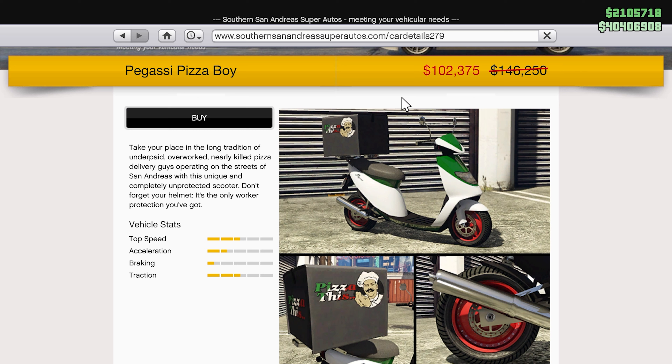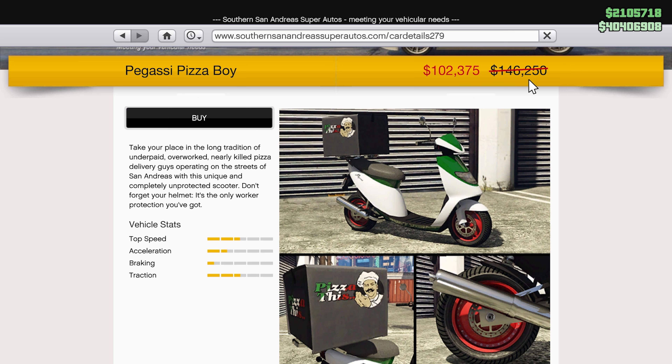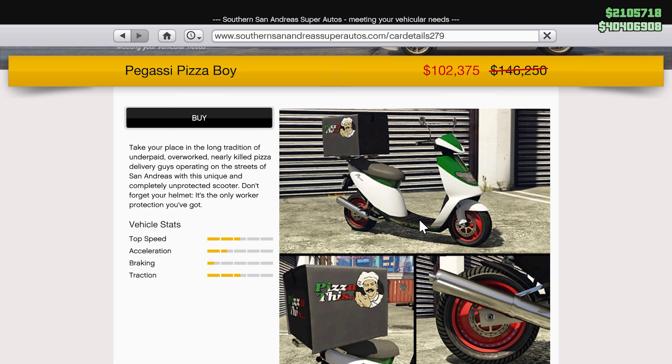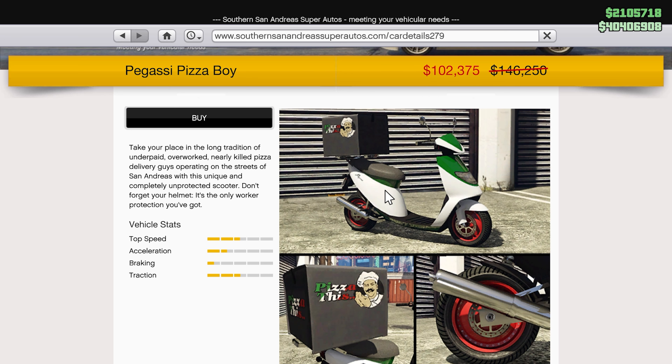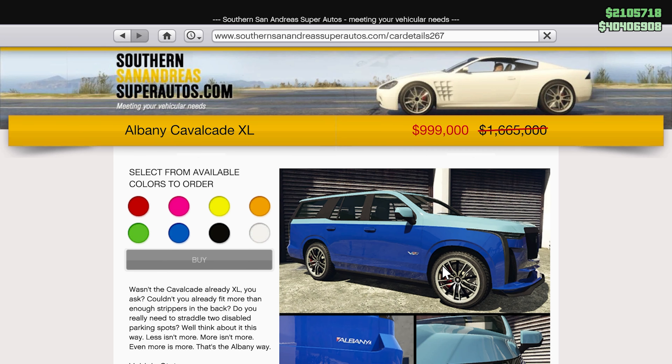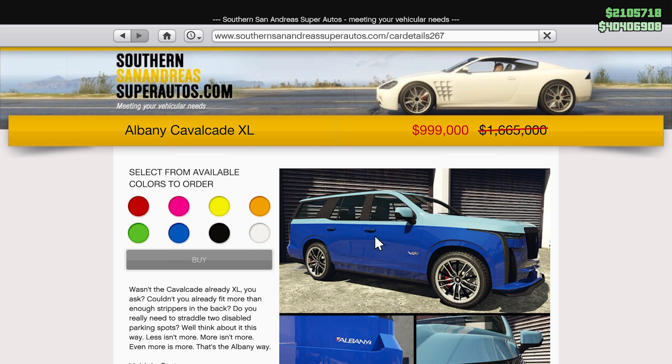Next up we have the Gallivanter Baller ST — the older Range Rover Sport, not the STD — typically 667,000 on sale for 400,000, for the rest of today and tomorrow. The Pizza Boy is on sale for 30% off — a newer vehicle, but you can pick it up for 102,000 instead of 146,000. This will help you do deliveries if you purchase and fully upgrade it, making it a bit faster for pizza deliveries.